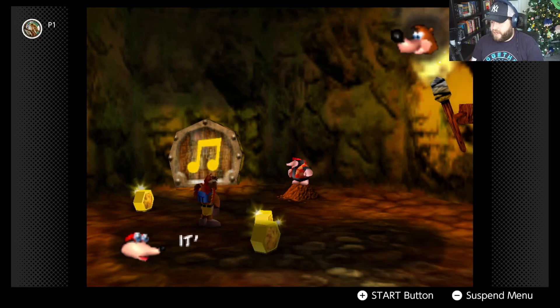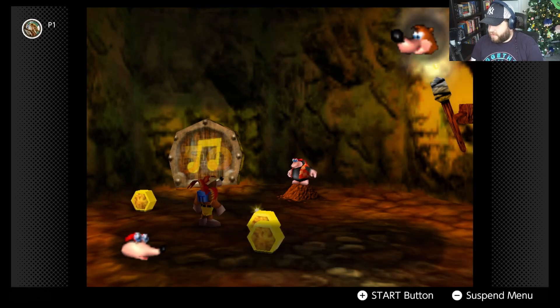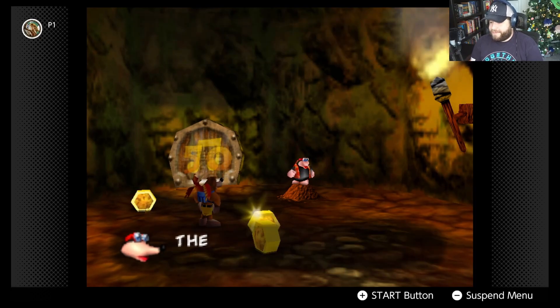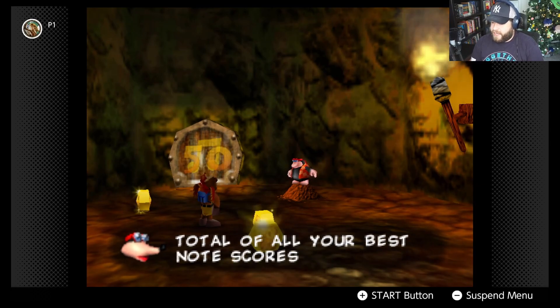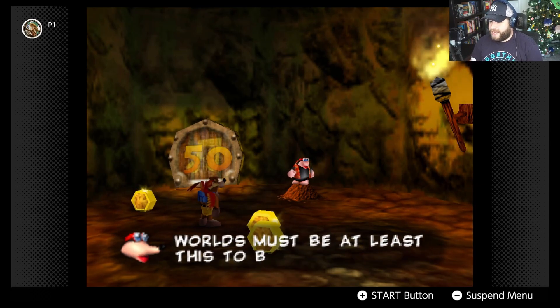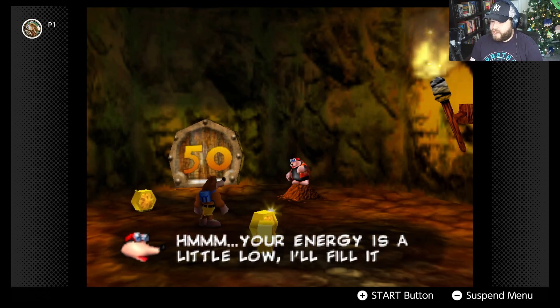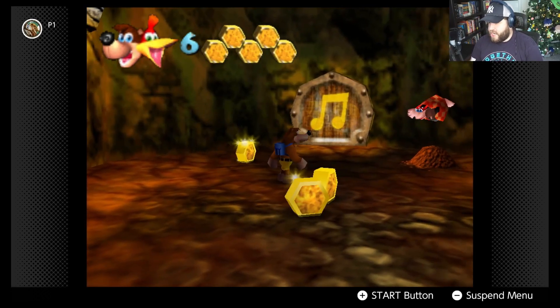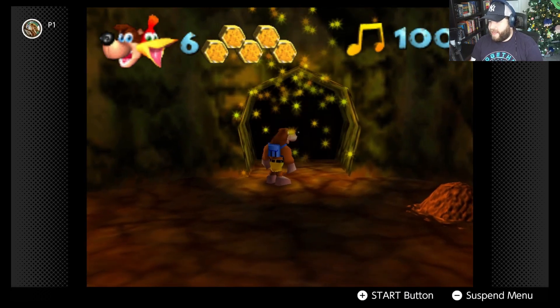Jam Jars explains it's not that simple to open — you must collect the musical notes from the world. The number on the door is the strength of the spell; the combined total of all your best note scores from the worlds must be at least this to break Grunty's magic. He also fills up our energy, even though we already took care of that.